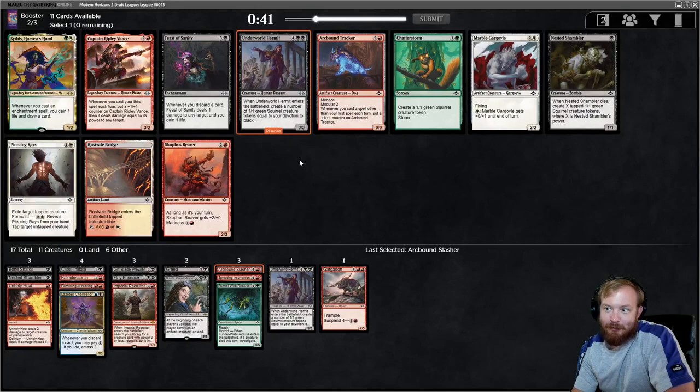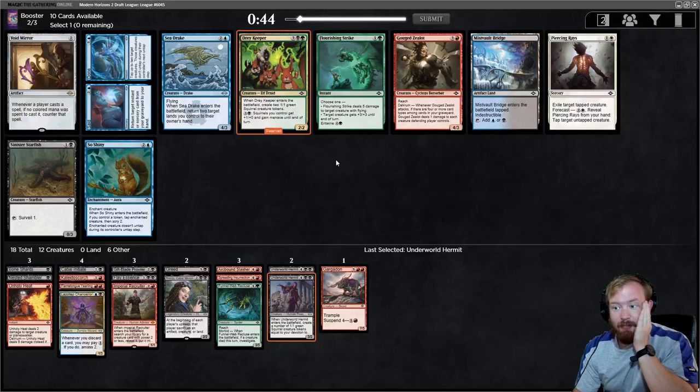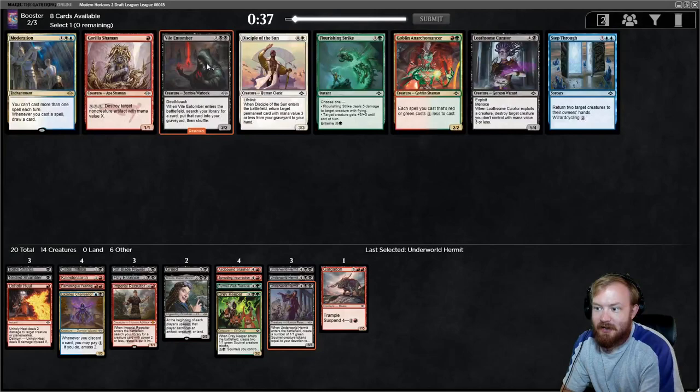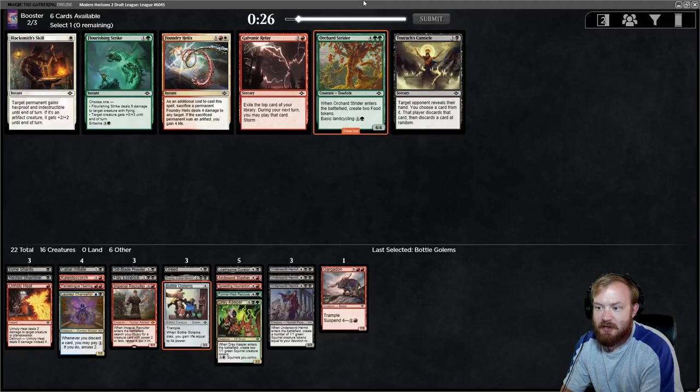Another Underworld Hermit. Can we make some kind of Black mana pip Squirrel token deck work? It's a 6-mana 3/3 that enters with two 1/1s, so it's a minimum 6-mana 5/5 split across three bodies. I will take the Underworld Hermit. Feast of Sanity almost always wheels. Void Mirror's not worth anything. The other option is Mist Vault Bridge to help splash for Chancellor, or Sinister Starfish, which is also very good. Maybe I'll play Bottle Golems, or Hard Evidence if playing Lazotep Chancellor.